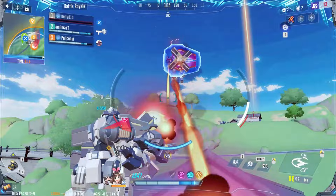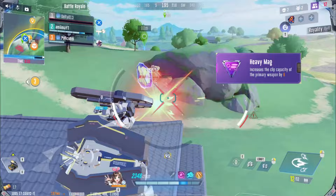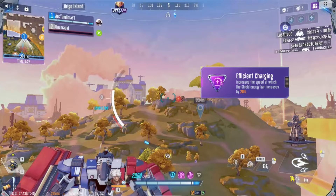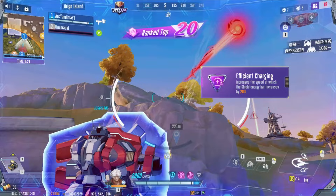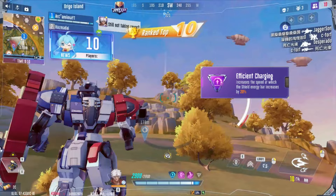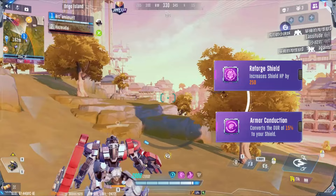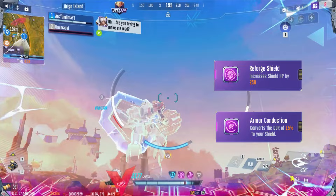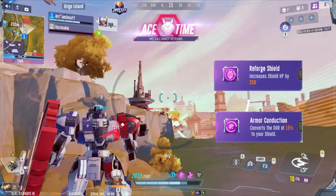His jump is a high jump, allowing Knight to reach smaller ledges easily. The Heavy Mag module increases the clip capacity of your primary, best suited for playstyles emphasizing Knight's primary as a continuous zoning tool. Efficient Charging increases the speed at which your energy bar increases. Reforge Shield features high shield HP, but since DPS mecha can burn through it pretty fast, you usually need as much shield HP as you can get. If you're able to manage your primary weapon ammo, Efficient Charging will keep you alive longer to poke enemies and distract enemy teams.